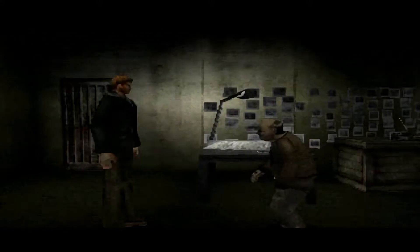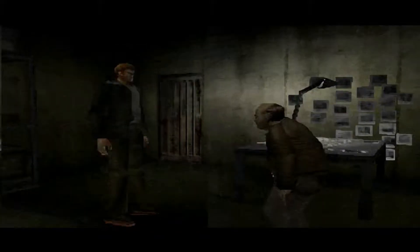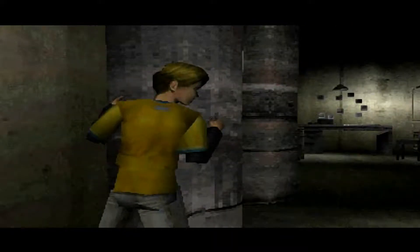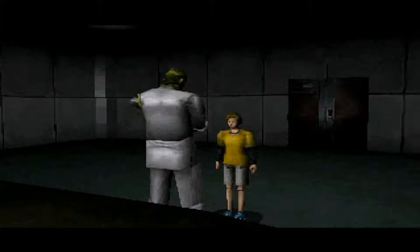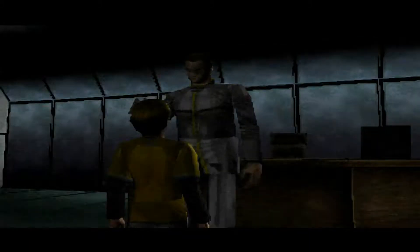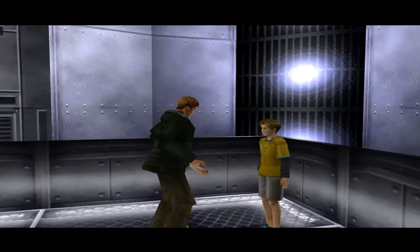I'm Vincent. I've been transferred to this facility to inspect it. Nice to meet you. Oh okay, so it's him in disguise. I'm not Commander Vincent. So I knew that you weren't him when I saw you. Why didn't you just put a moustache on or something? A spy. Thank you. You are a good boy, Lot.